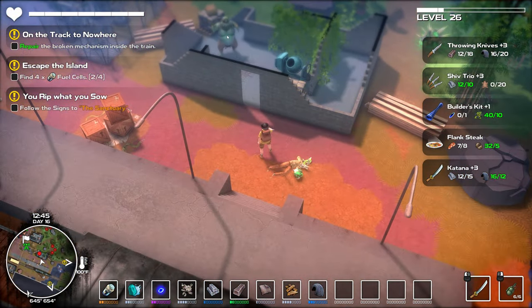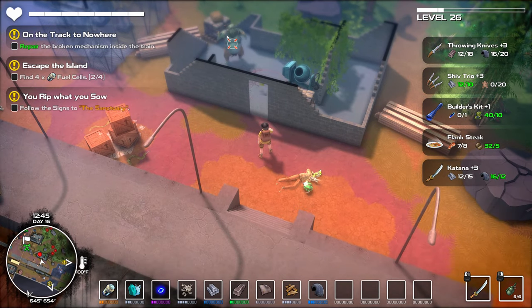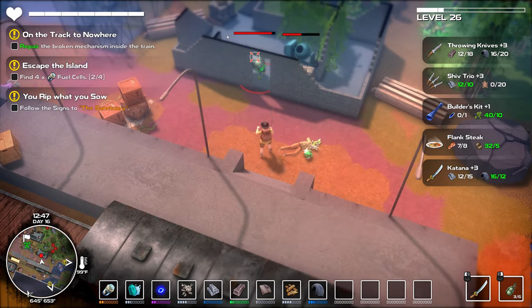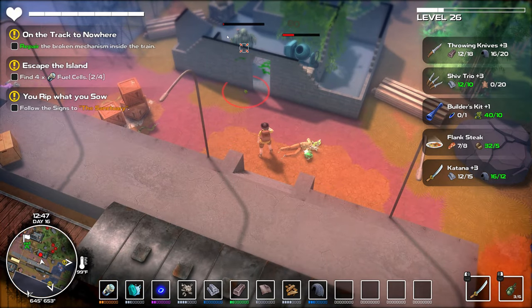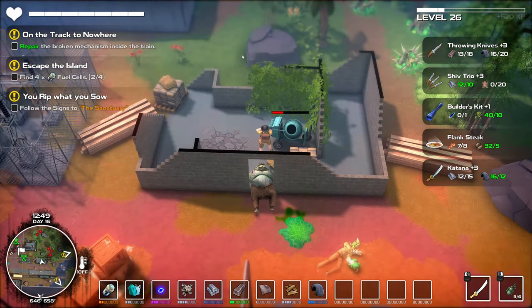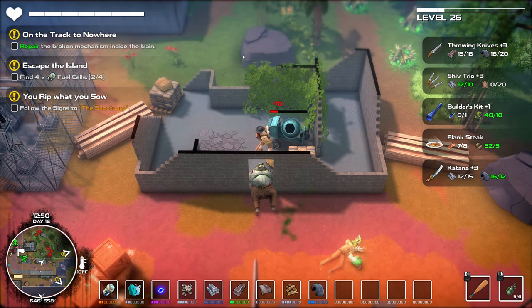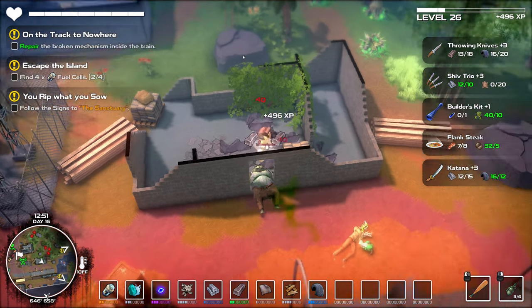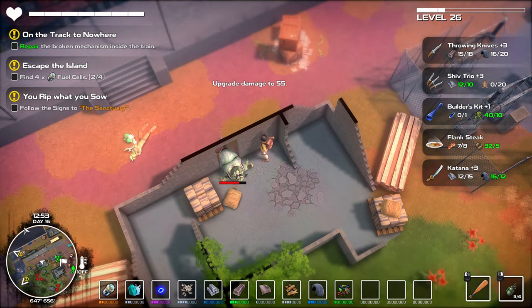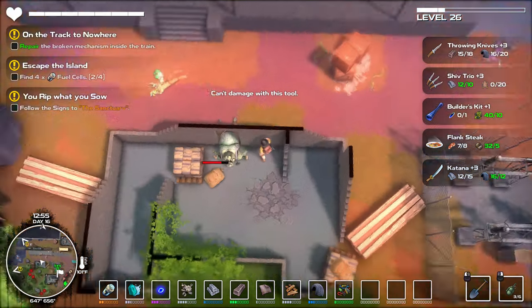Let's mark this guy — can I throw grenades? Kind of. Oh, that didn't kill you — that will. Let's get the bat and beat this to crap so I can get iron and electronics. Can I beat these walls with anything? The katana can't — pretty sure the axe won't either.